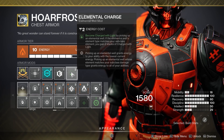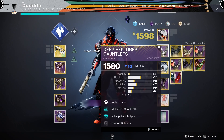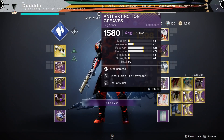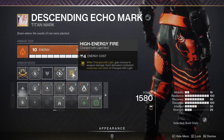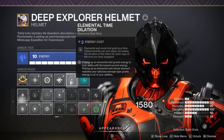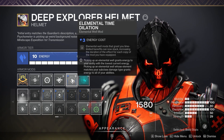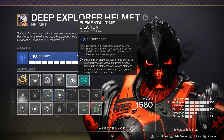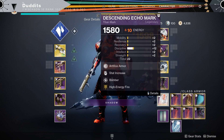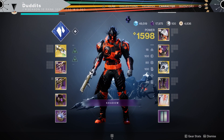We can even add High Energy Fire, which is an extra 20% damage, and we can stack both together — Font of Might and High Energy Fire stack. Elemental Charge is the one you want: picking up an elemental well makes you Charged with Light, and because of the Elemental Shards mod, stasis shards make you Charged with Light times two. Having Font of Might and High Energy Fire working at the same time is a huge damage buff. Optionally, you can also run Elemental Time Dilation, which gives an extra three seconds on your Font of Might.